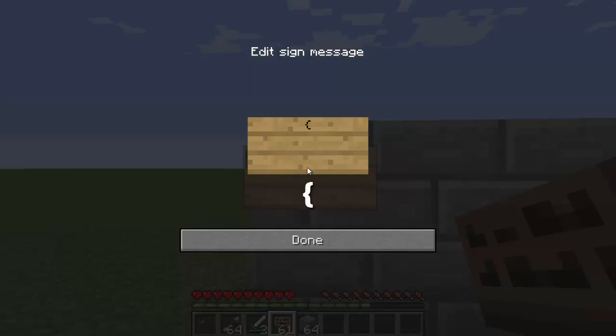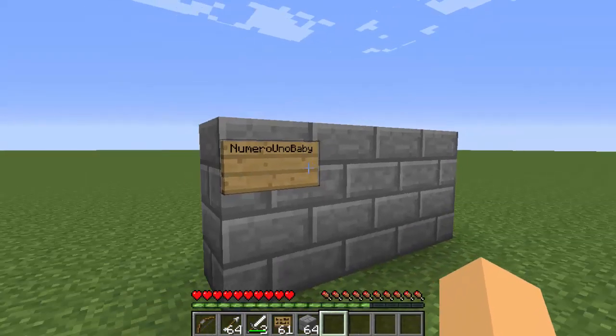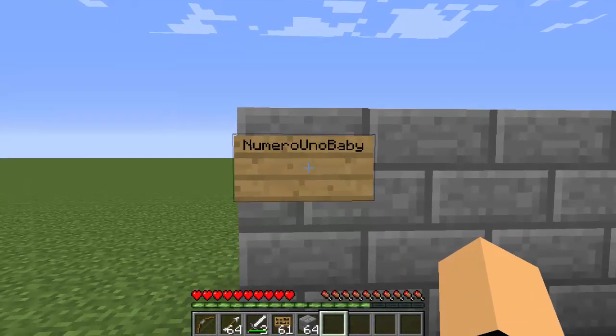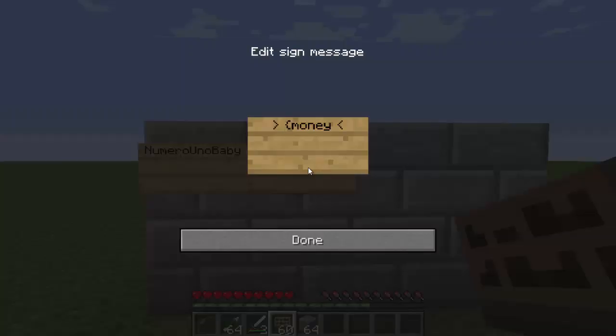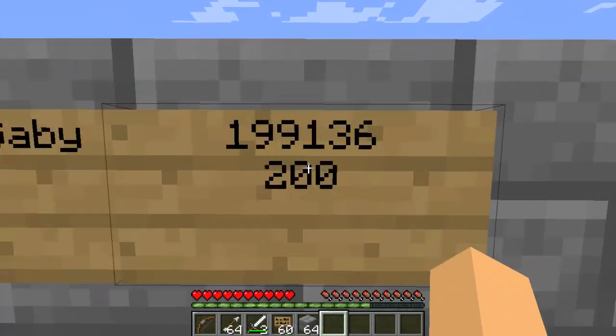For each placeholder you have to type the bracket and type the name of the placeholder. I'm going to use 'player' for this one — if we hit done, whoever's looking at it will show their username. We can do another one like money and age. Now it should show whoever's looking at it their money and their age, which is basically the amount of time they've been on the server.